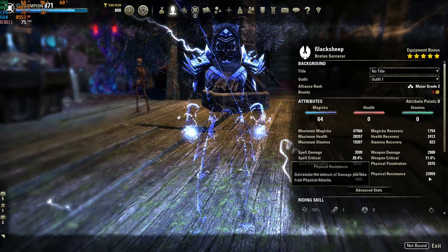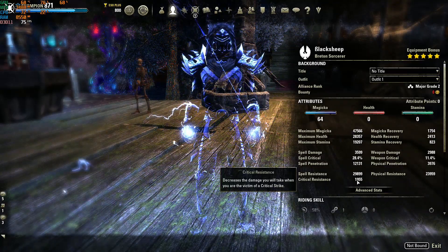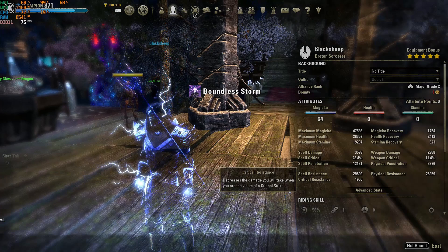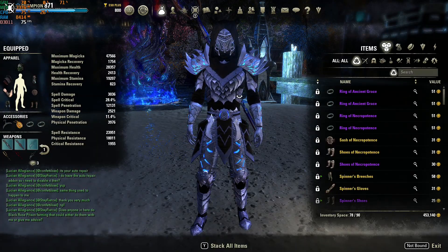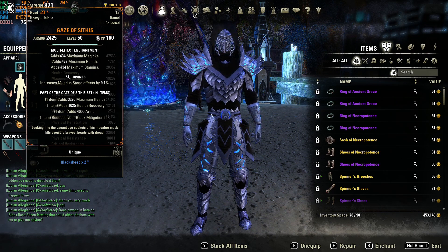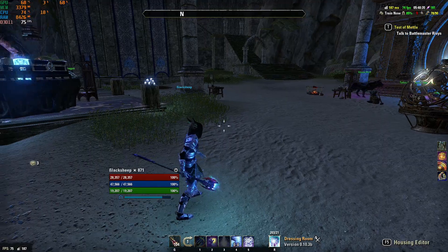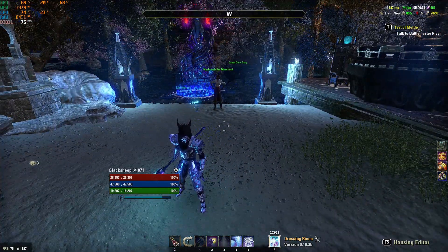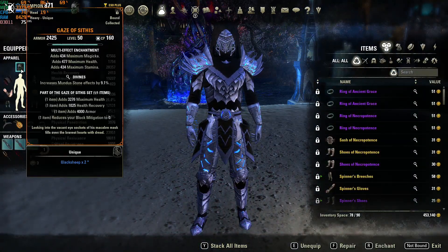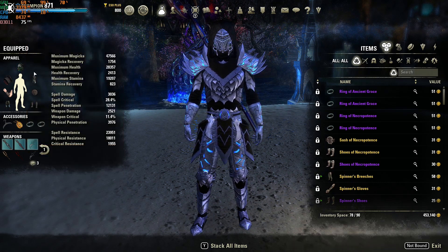When we buff up here, we have 4.1, almost 4.2 thousand spell damage with 47k max magicka and 2100 magicka recovery. Pretty solid health recovery and stamina recovery as well. The base HP is 28k and it could actually be higher — I'm missing my level 9 Undaunted passive here, so it could be 3% higher. That would be a significant upgrade. As of right now we have 48k max mag, 28.3k max health, 19.2k max stamina, with really good base recovery and really good spell pen.